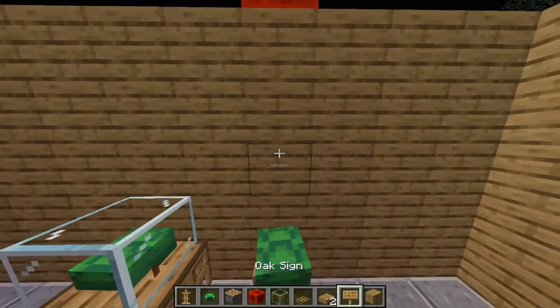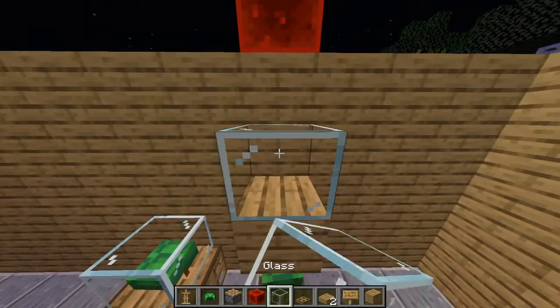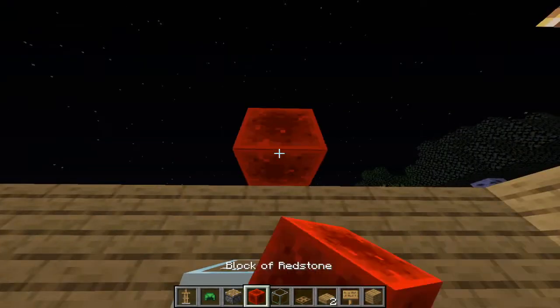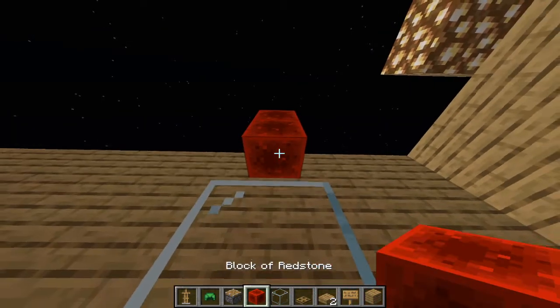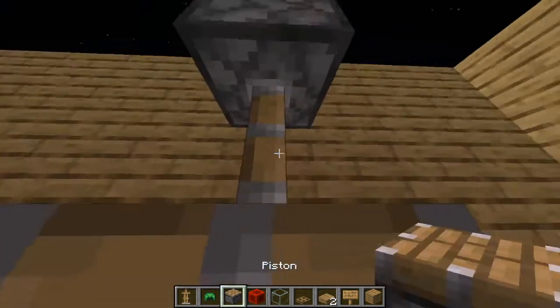Next, go up one block, place a solid block, then a glass block, then two blocks up, place a redstone block, and then a piston. Then break that, place another redstone block where the piston used to be, and place another piston.